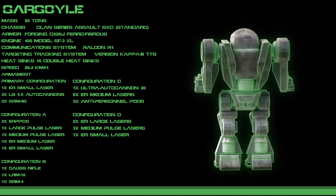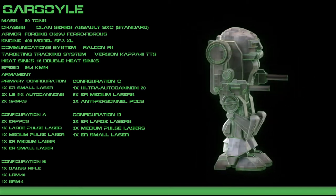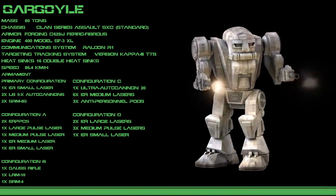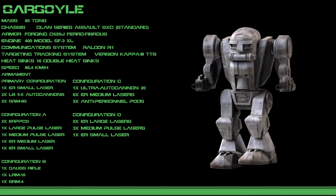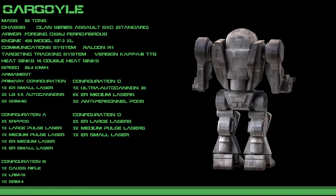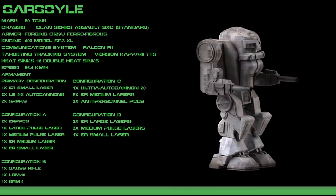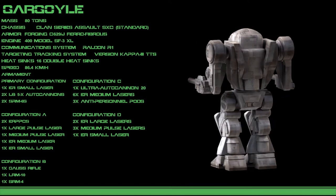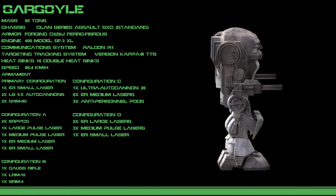Standing 14 meters in height, capable of running at over 85 kilometers per hour, covered in 11 tons of armor and capable of wielding 21 tons of pod space, the Gargoyle is often an under-reported sight on the battlefield due to the low survival rate of pilot encounters with the mysterious invader design. 16 heatsinks help to keep the mech cool.